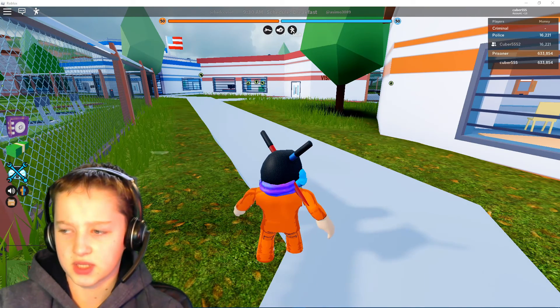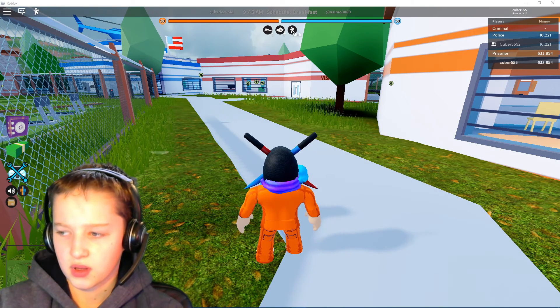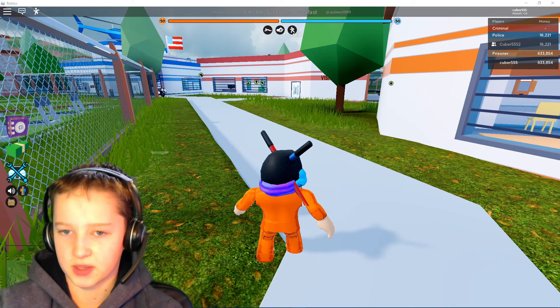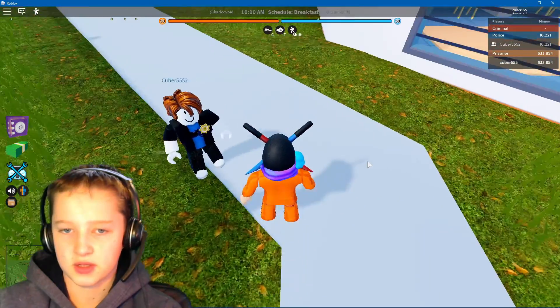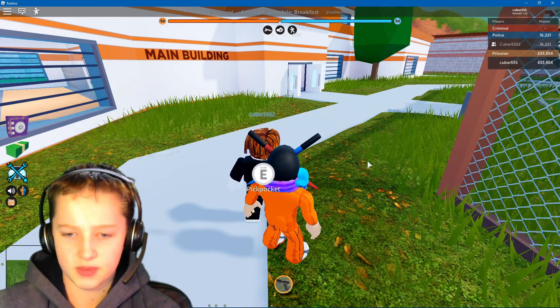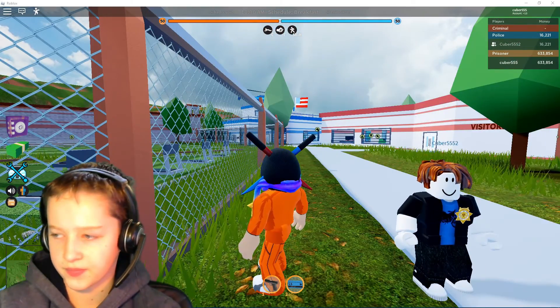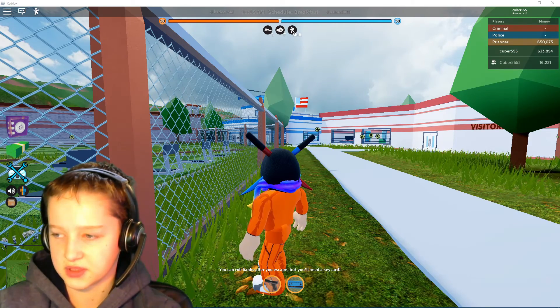You're going to want your alt account to be at police. As you can see, I've got my alt account up on the second monitor. We want to pickpocket them — we want a key, not a pistol. Then switch teams and make them a prisoner.